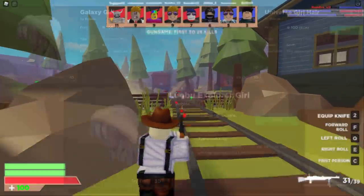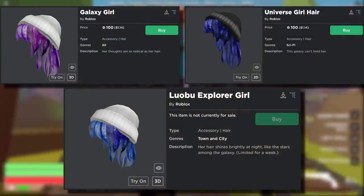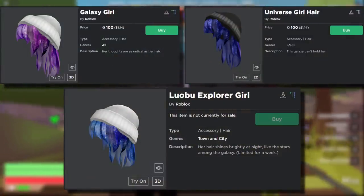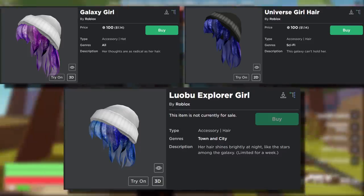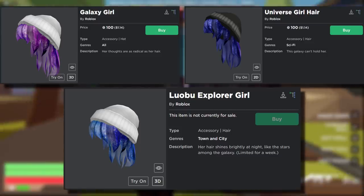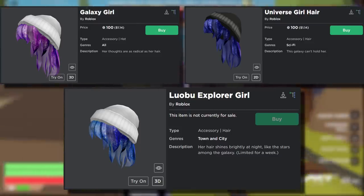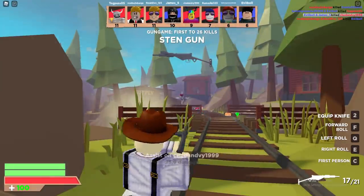This next one's kind of interesting. Galaxy girl at 100 Robux, universe girl hair at 100 Robux, and then the Lobu explorer girl which is free. For me personally, I think the best one is probably the universe girl hair — black beanie, kind of like dark galaxy hair. I'm not going to lie, I don't really like this galaxy stuff, but the universe girl hair is definitely my favorite one here.